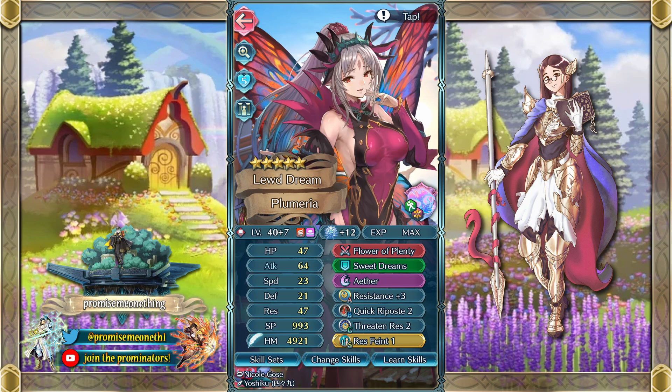Next up is Plumeria, someone I really like and would love to plus 10 this year. This is a type of build you might not typically see on her, but I think it's honestly pretty good. As the special we've got Aether — it might seem like high cooldown, and she's kind of slow so she's not going to be doubling often. But that's exactly why we gave her Quick Riposte too. On enemy phase after one or two combats, it'll be really easy for her to activate Aether, keep her healed up, and deal a bunch of extra damage. She's also got a really high res stat, so we're capitalizing on that with Res Plus 3 — a very easily available skill and great budget option. Then as a C skill we've got Threaten Res to help debuff the foe's res, and Res Feint to help debuff the foe's res even more.